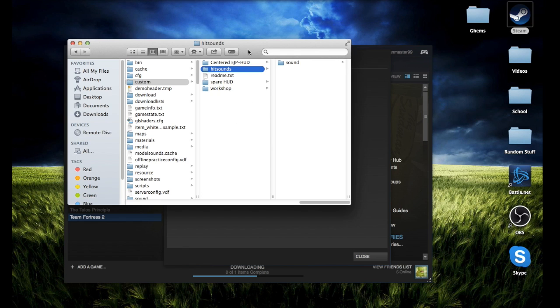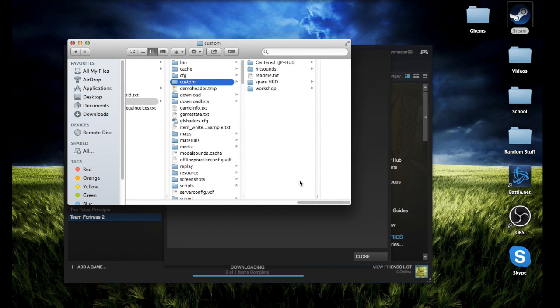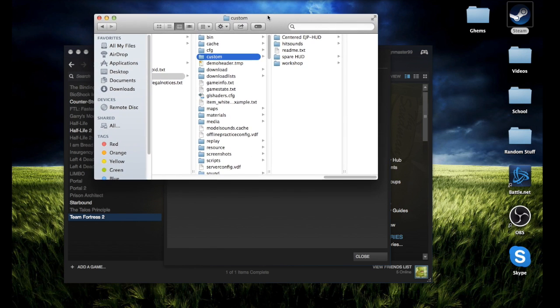The next thing is you want to go to hit sounds. There won't be a file — you'll just have to create one. You can name it anything except 'sound', because that really messes up TF2 — in my experience it crashed. From there you're going to want to make a folder called 'sound' and a folder called 'UI'. The sound.cache file will automatically appear when you launch TF2, and into this folder you can just put your hit sounds. You can usually find them on the internet — there are a couple of websites. And that's my little TF2 tutorial video on stuff.